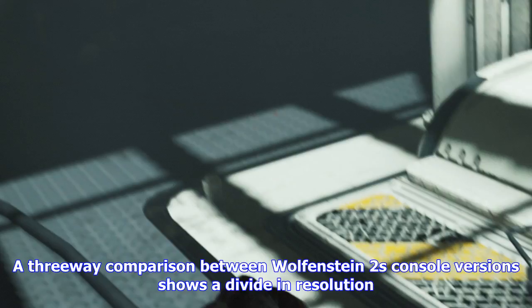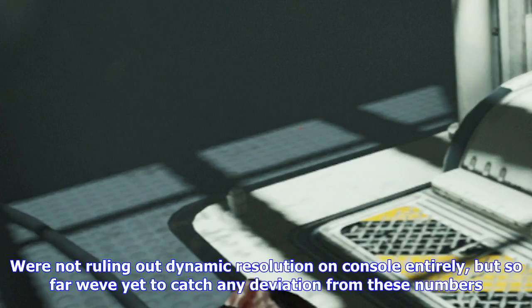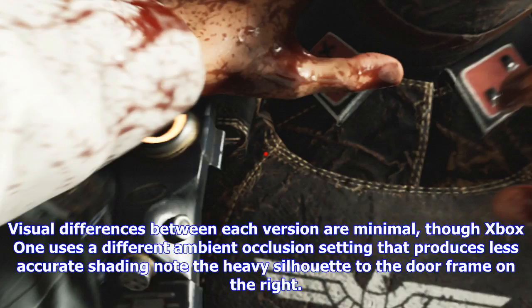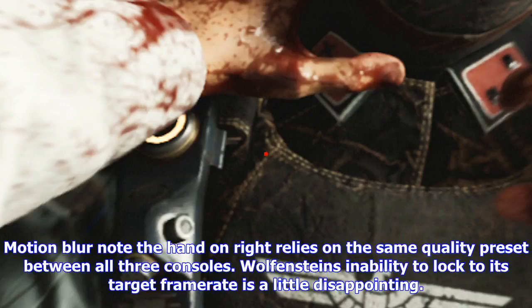A three-way comparison between Wolfenstein II's console versions shows a clear divide in resolution: that's 2560x1440 on PS4 Pro, 1920x1080 on PS4, and 1440x810 on Xbox One. We're not ruling out dynamic resolution on console entirely, but so far we've yet to catch any deviation from these numbers. Visual differences between each version are minimal, though Xbox One uses a different ambient occlusion setting that produces less accurate shading — note the heavy silhouette to the door frame on the right. PS4 Pro users enjoy improved resolution and a slight bump in anisotropic filtering quality over base PS4. Core shadow and texture quality is otherwise very closely matched between the three.